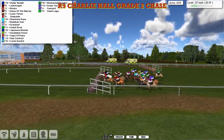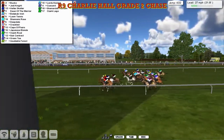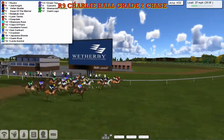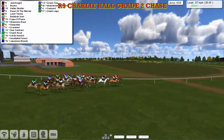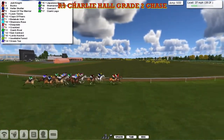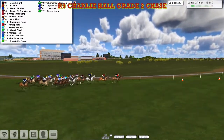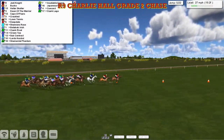Jedi Knight is in second, with a line of three in third as they get over fence number four, which they're all safely over, and they're passing the winning post. There's a big crowd over on the far side and two more circuits on the track to go. One of his biggest chase races, with Bucco on the outside of Jedi Knight. Then Helter Skelter and Dawn of the Warrior with Lawn Tennis just after that, then Benabob Irish and Cape of Pears, then Shannon's Rose and John Morgan's horses, then Deepdale and Subcontract and Ozark Rival. Green Tee is on the inside. Stable companion Cue Card is towards the back, with Ozark Largo just a back marker at this point.